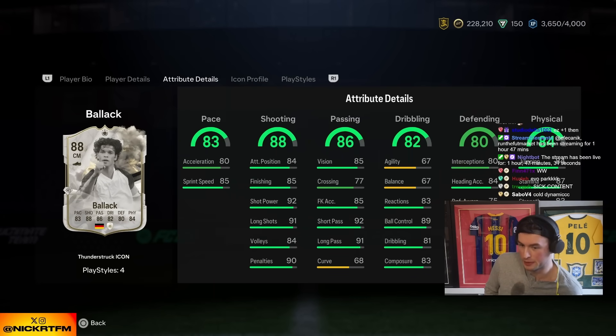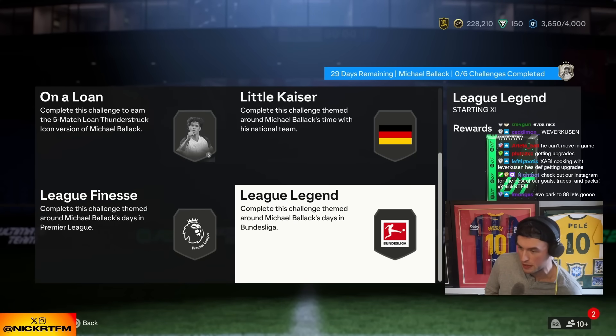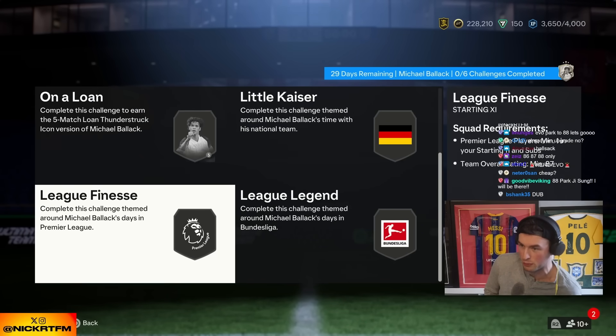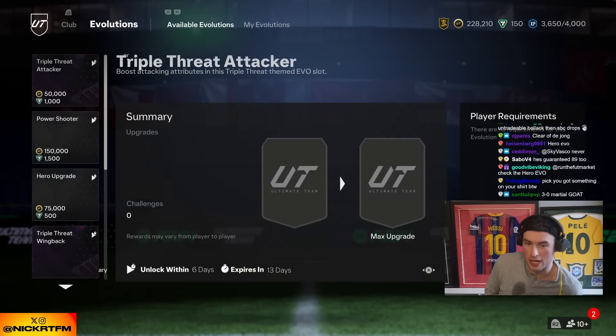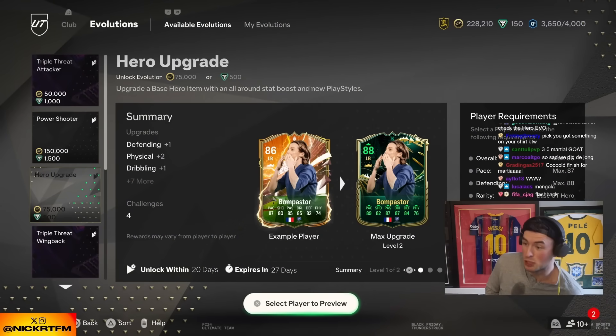Chat hull it gang bro, 80s, oh my god so cheap bro — 86, 87, 88, that's it. Damn dude, if fodder ever drops this is so cheap. How long is this available for? 30 days. I feel like that's so cheap. If fodder drops he's gonna get upgrades too chat, and we got a hero evolution — 75k.